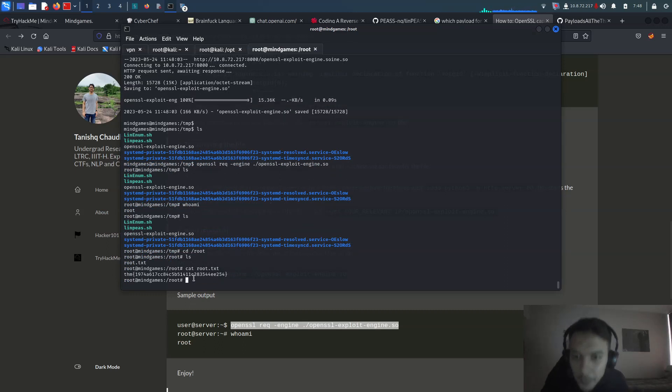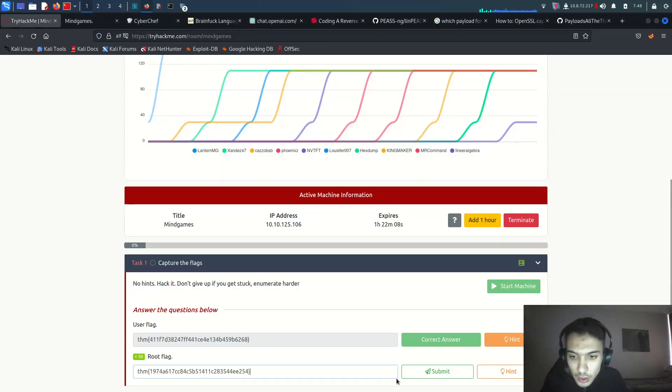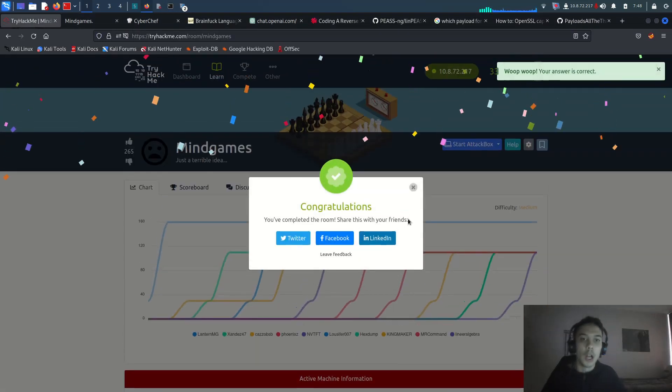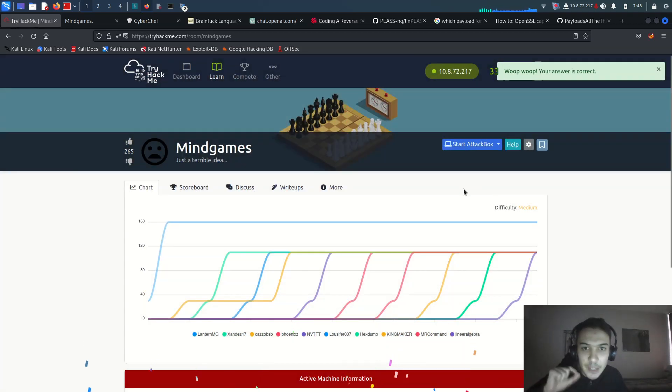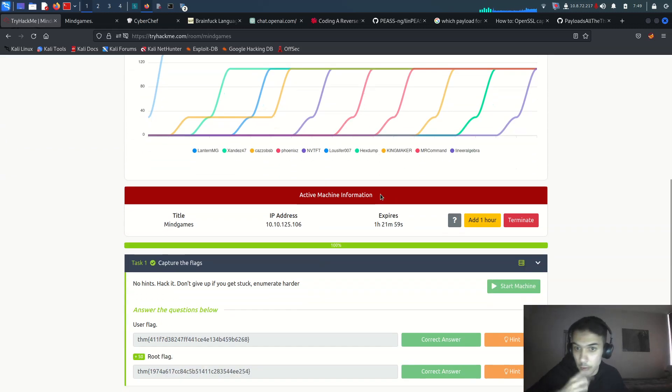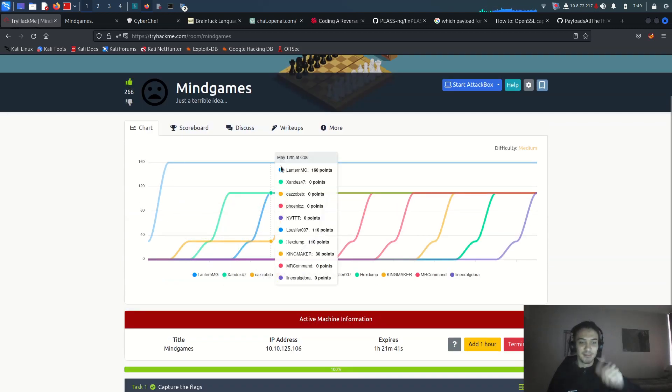Let me go to the root directory and 'cat root.txt'. We got the root flag! We completed the MindGameCTF TryHackMe room. It was actually easy because I used Google effectively. We got the five extra points for getting root. It's a really cool CTF — I liked it.